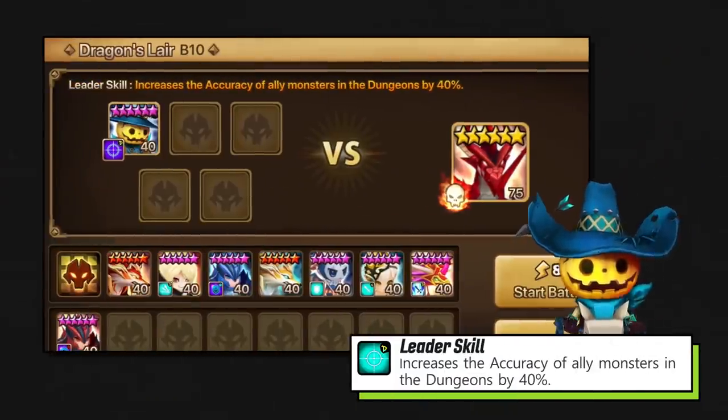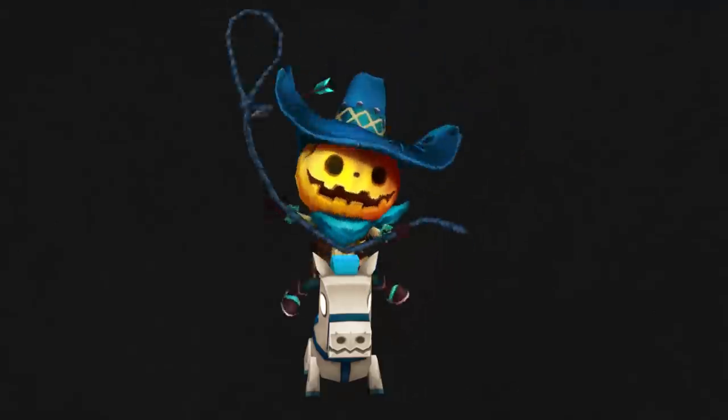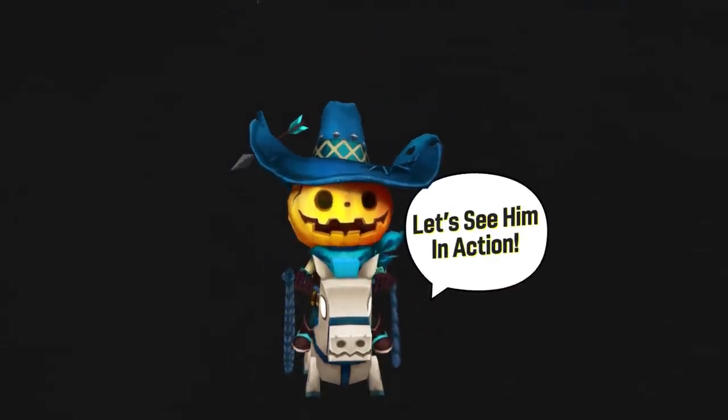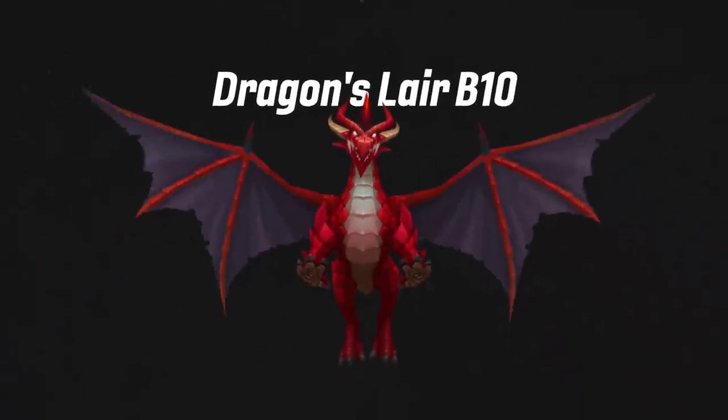And that slow goes a long way in DB10 and even in competitive modes like Guild Siege. I'd be remiss not to mention his leader skill — it's a 40% accuracy boost in dungeons. We could talk about Chilling all day, but let's see what he looks like in action. We'll start off with his most common application: DB10.